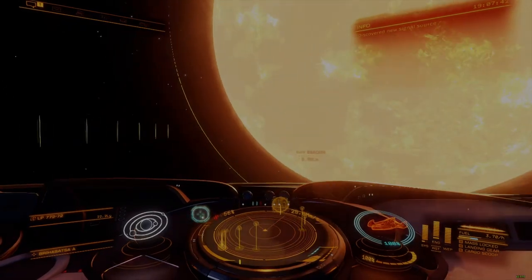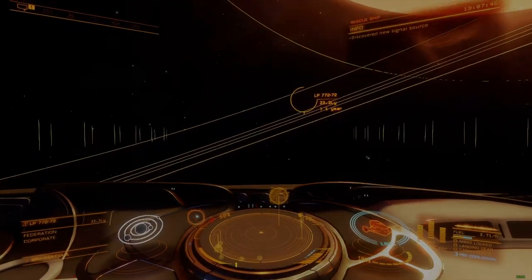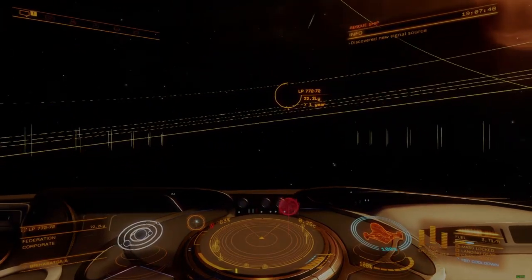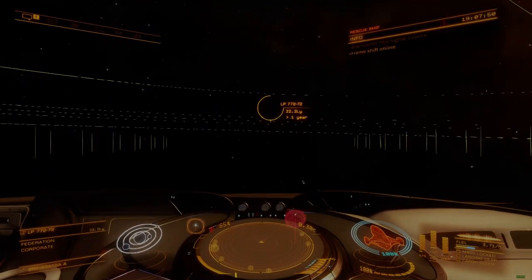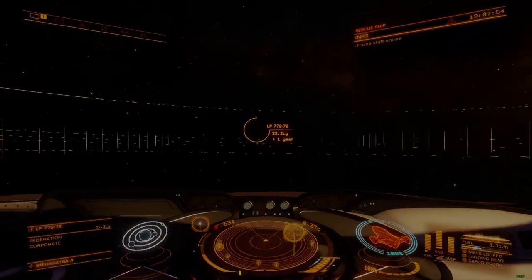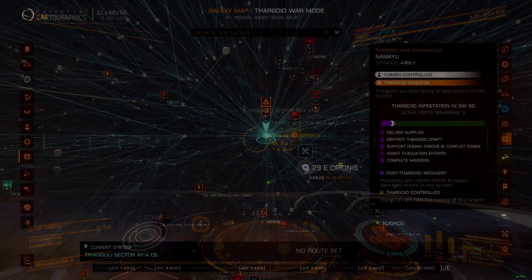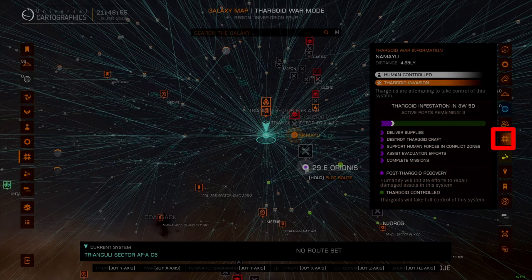Current information on the Thargoid War is available through the Galaxy Map's Thargoid War tab, though several different communities will have Discord servers with focus systems where people are pooling their efforts. I rely on the AXI Discord for system targets, but check the Thargoid War tab in the Galaxy Map to confirm that the system in question is still in need of work. The status bar shows the system's current state, progress towards recovery, or the consequences should recovery not be achieved.